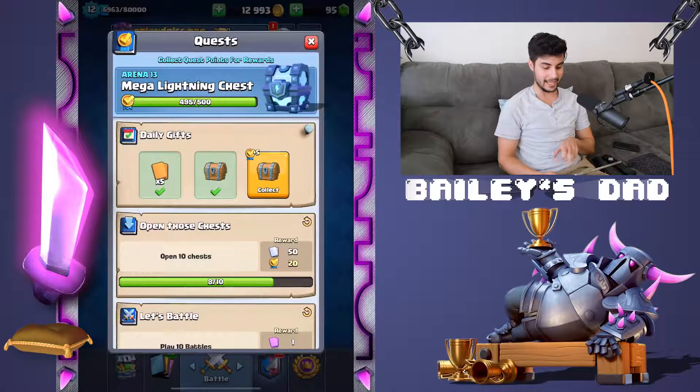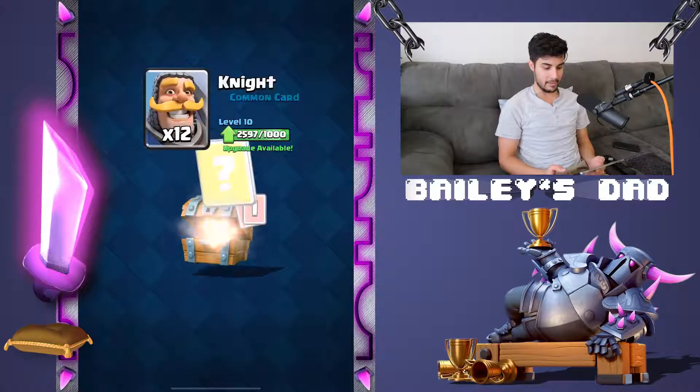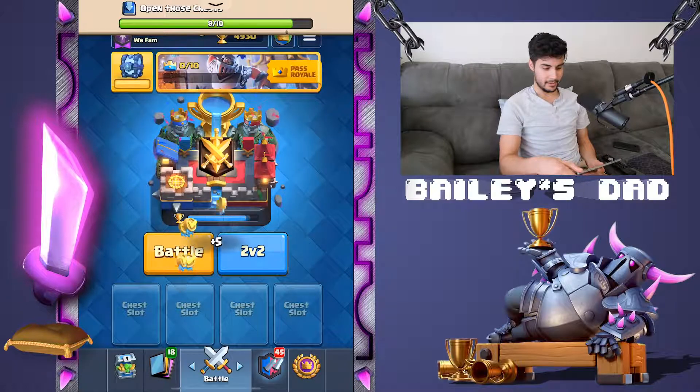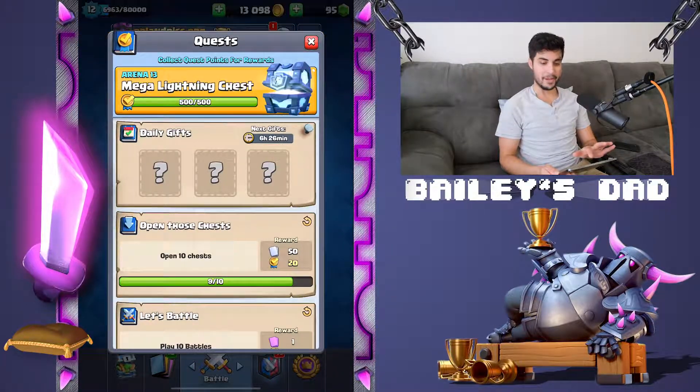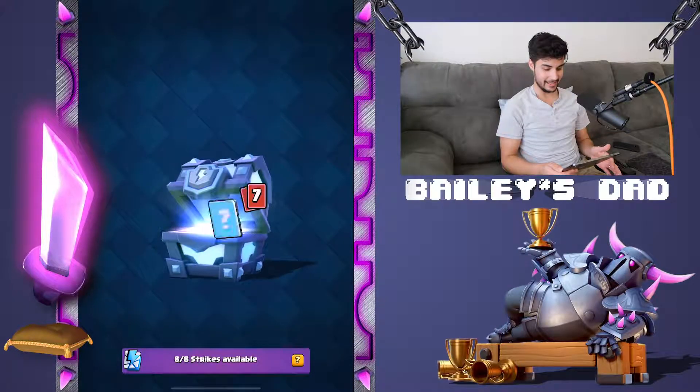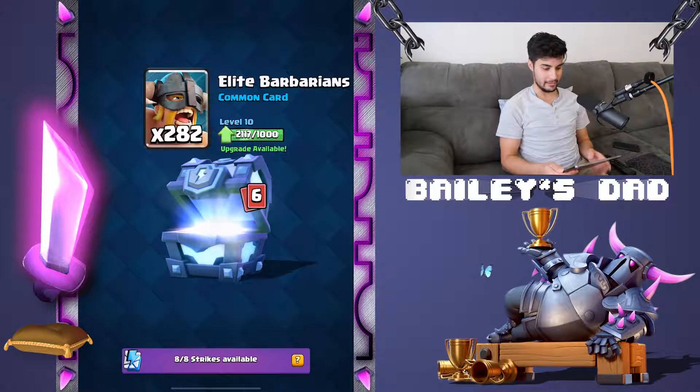First things first, let's collect our mega lightning chest. Look at this — a little baby chest, and the big baby. This is the boss baby chest, the Arena 13 mega lightning. Look at this thing. Good lord.